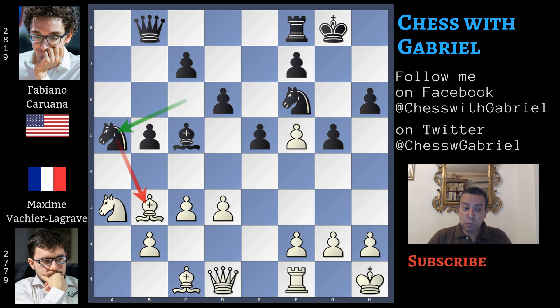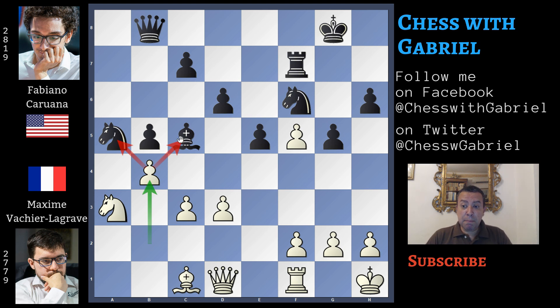Bishop captures, e captures, and after short castle there is a tiny advantage for black. Queen to d1. Knight to a5 now attacking the bishop. Notice that these two pieces in this position — we must always pay attention because there is a forking possibility. In fact, in this position Vachier-Lagrave chose to play bishop captures on f7, check. The rook recaptures, now pinning the knight and the bishop. Black must make a decision: what to lose, the knight or the bishop? If bishop back to b6, black will lose the knight but keep the bishop, and there won't be any damage to the pawn structure.